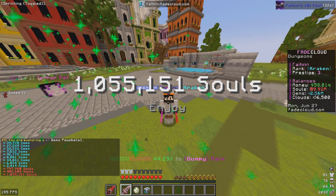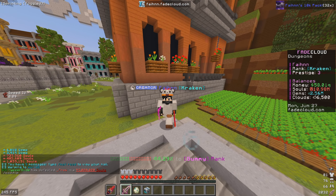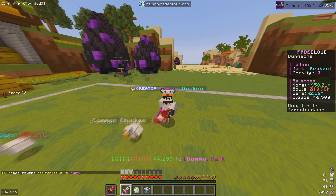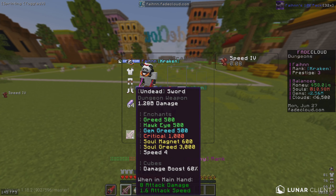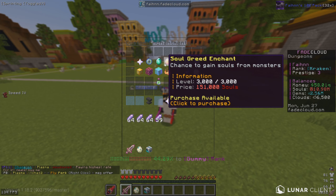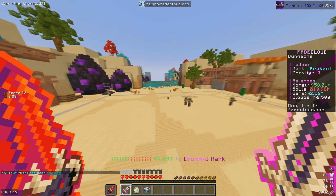We can go ahead and upgrade our soul grade - plus 500 levels on that. Let's type slash warps and head to the solo world. I've been doing a bit of grinding off camera, including a stream. We are now prestige 3 with kraken rank, which is a pretty expensive rank. We've upgraded our sword enchants - we've got hawk eye and critical both maxed out, plus some levels of gem grade, soul grade, and soul magnet.